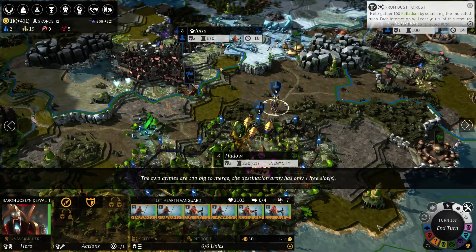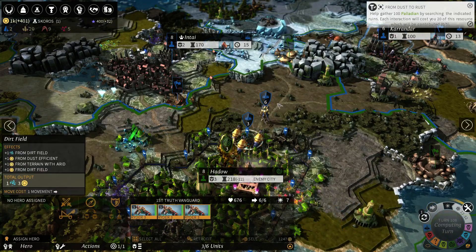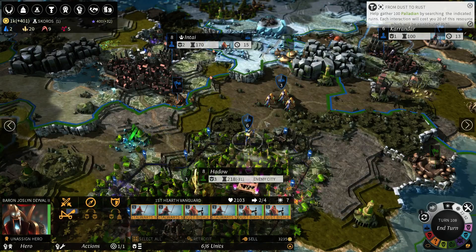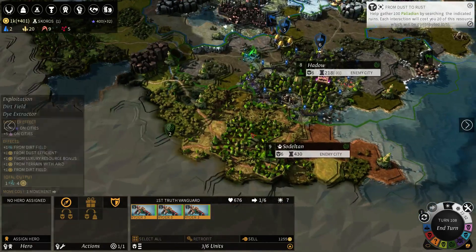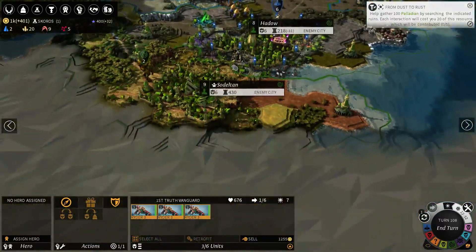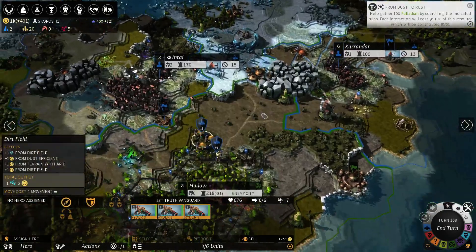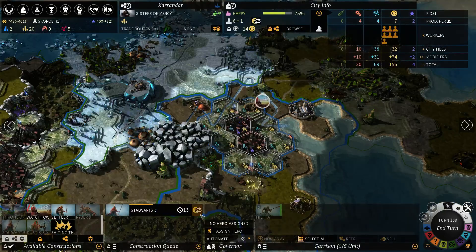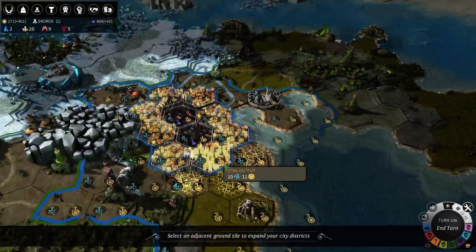Looks like he's coming out to break the siege. We'll attack these guys first, which isn't exactly what I want. So let's enter and try to run away before we're attacked. Then we'll have this guy siege up. And we'll just have these guys around scouting. Alright, so this is the capital and he hasn't built out very many districts. He doesn't have any special buildings there either, so taking Hadro would be really good for us.